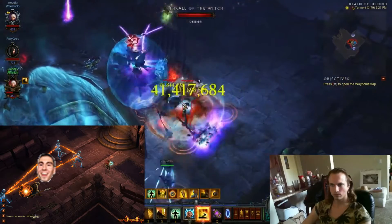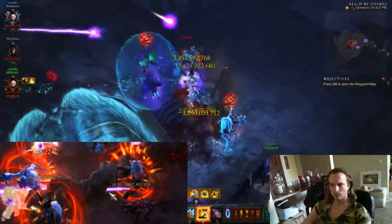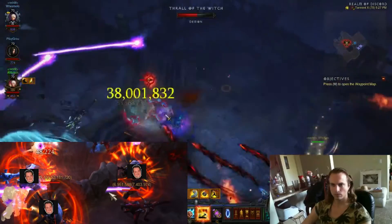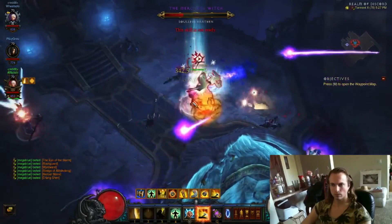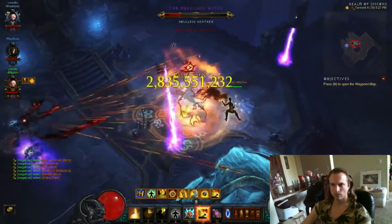Fire chains don't seem to do that much damage right now, even in a higher GR — it's not that threatening. But reflect damage is the one thing you need to be worried about at all right now. It's literally the only effect you should be scared of by itself. Every once in a while there's a combination, like I've said, that can be kind of frustrating.